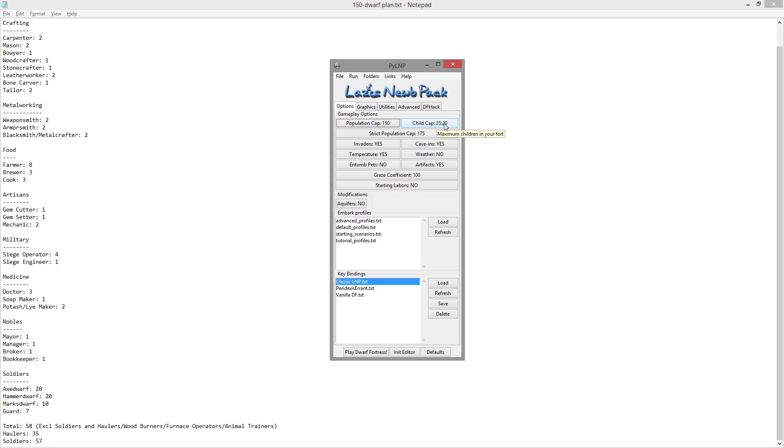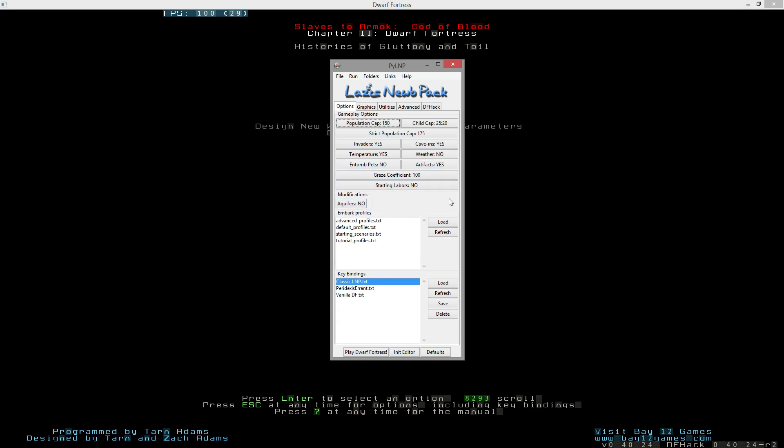I set up a population cap of 150, child cap of 25, which gives a strict population cap of 175. I turned off weather because the only advantage would be to refill puddles, and I'm embarking somewhere with a river. Temperature, invaders, and cave-ins are all set to yes. The grazing coefficient is 100, starting labors set to no, aquifers set to no, and I started with advanced profiles but have my own custom embark profile.